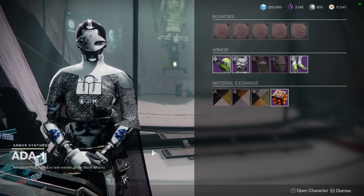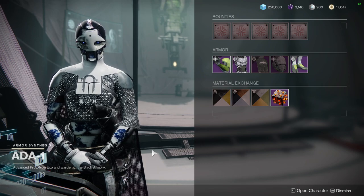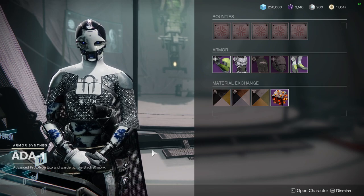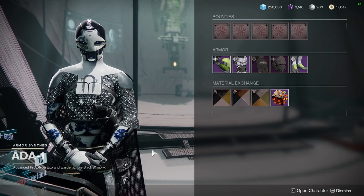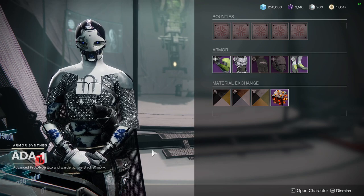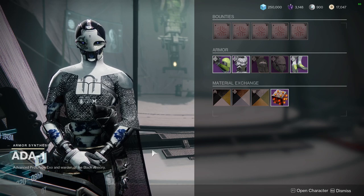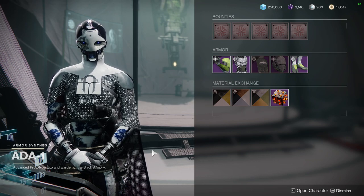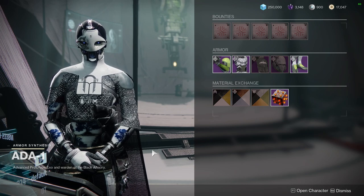We'll be reviewing what Ada is selling from her shaders to her armor. Then Monday we'll be posting the final call for all the stuff in the game, showcasing some of the armor for the Ada stuff, but also what Xur is selling — because I think what Xur is selling is probably more important, if I'm being honest. I might make a whole Xur video alone just for that, because the armor set he's selling is really unusual.